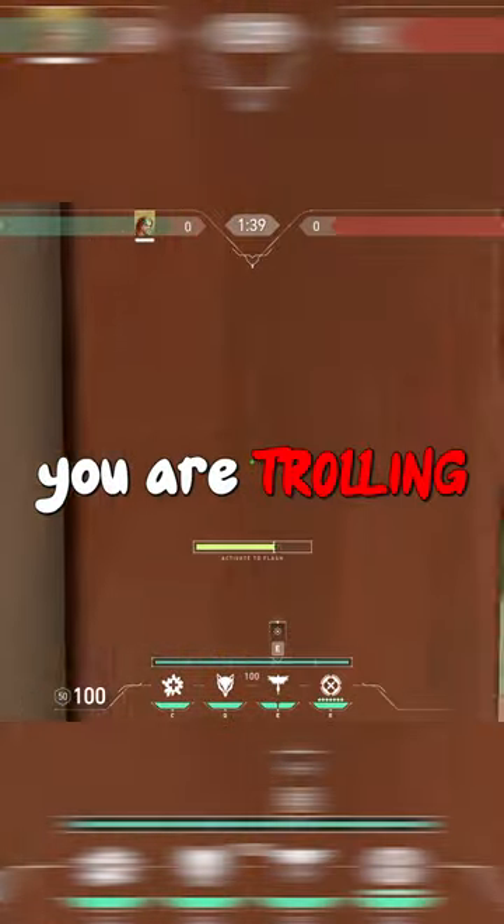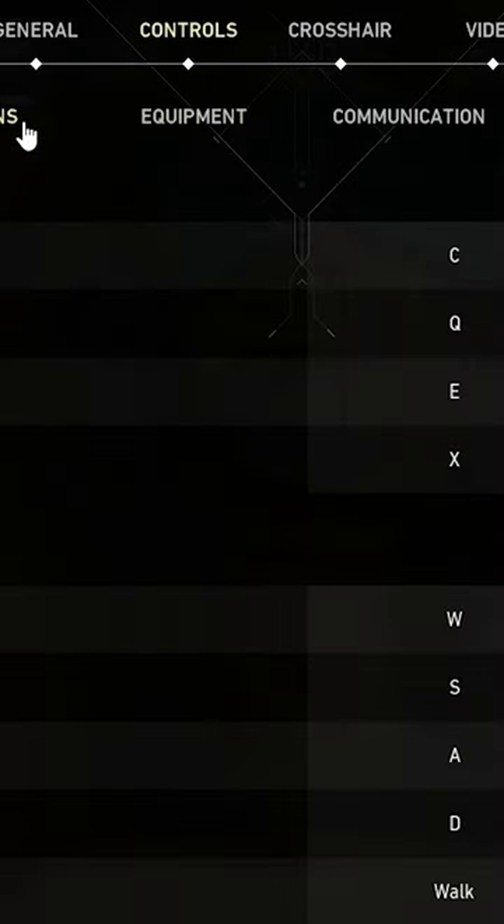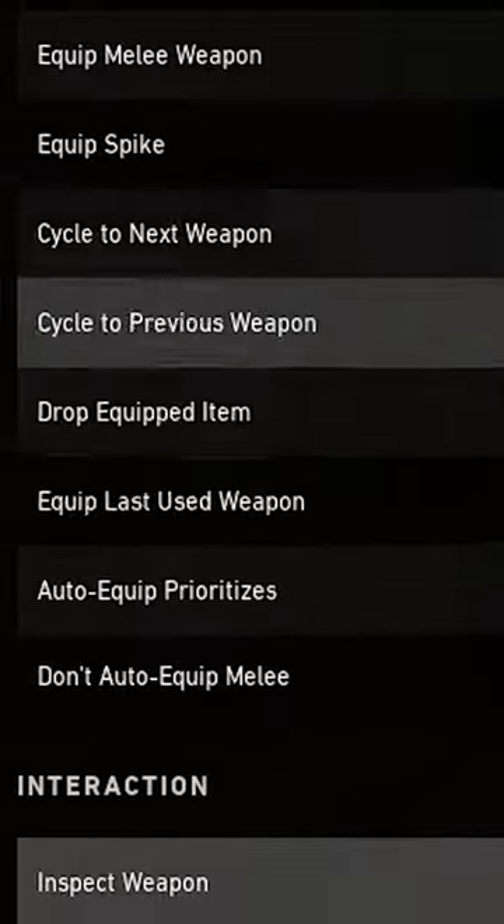If you're not using this setting, you are trolling. Go to your settings, controls, then equipment. Scroll down and set auto-equip prioritizes on strongest.